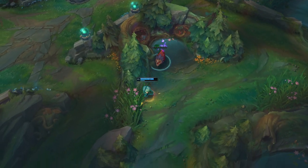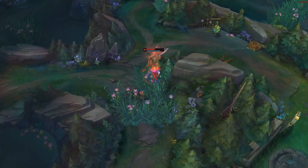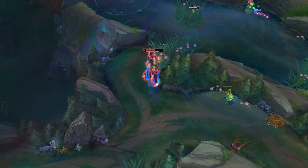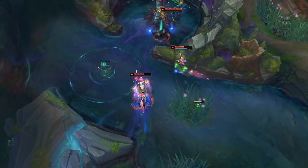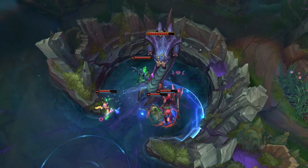Vi's ultimate is one of the best when it comes to locking down the major AD carry in the backline, or keeping a pesky assassin in place so you can smash them before they can do anything. I would've actually put this as the best jungle ultimate in the game, but again, instant AoE stun is just a bit better.